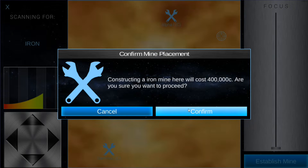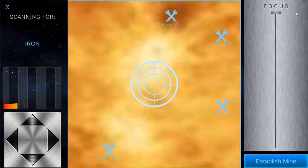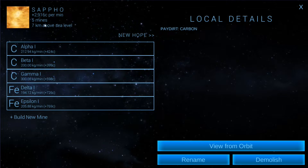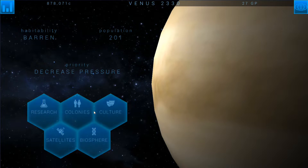We'll throw it down there — 400,000 credits is a lot, but it's going to give us a good amount. See if we can get one more good one. That one's pretty good, 500,000 credits, another 700.